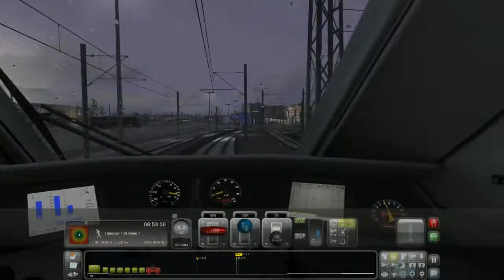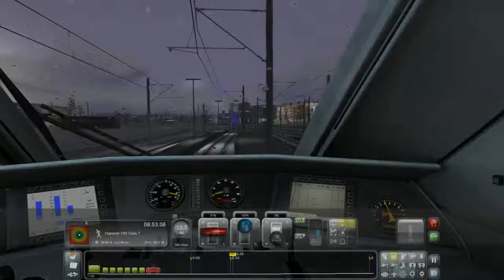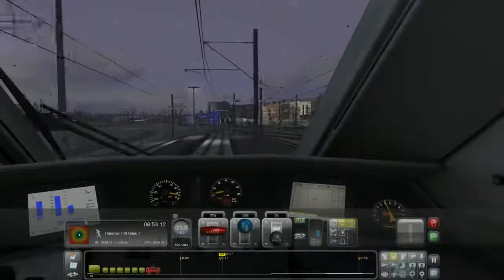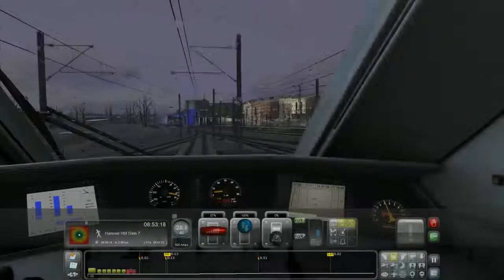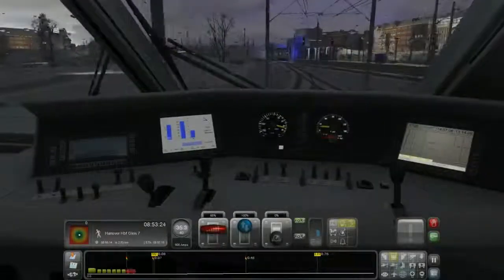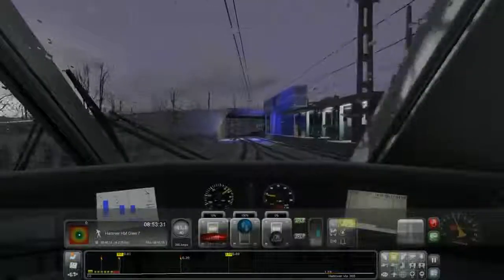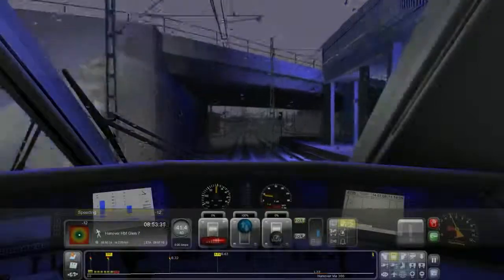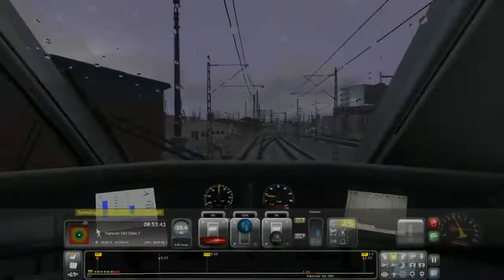Hanover HBF Gleis 7, whatever that is — I do feel sorry for you Germans if those are your station names. It's in just under 3 kilometers, and I should arrive there in approximately 4 minutes. My speed limit is currently 40, however it will speed up to 60. I'm not sure if these are kilometers an hour or miles an hour — I don't know what system the Germans use. I am speeding right now and I'm getting penalized for it.